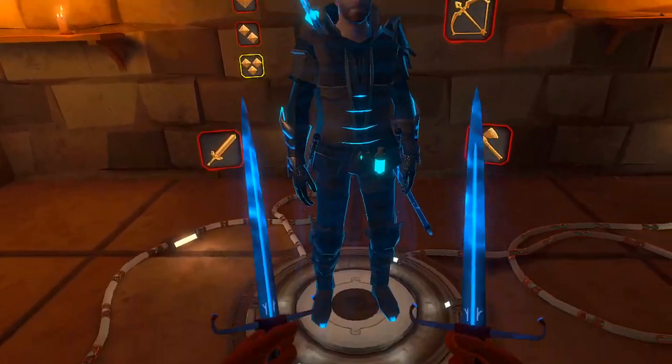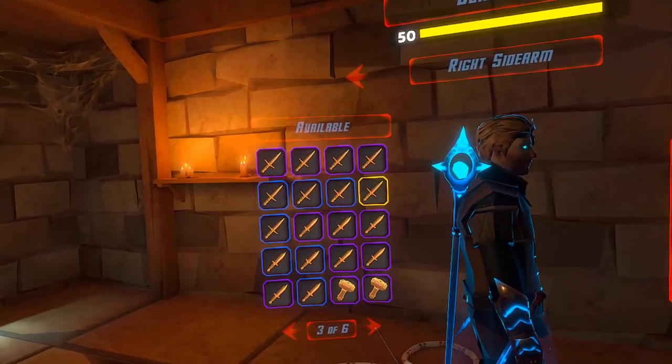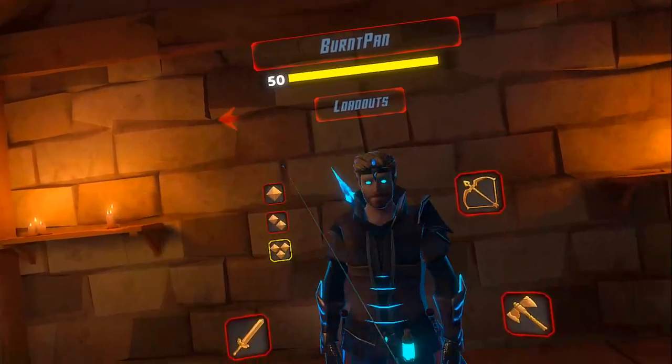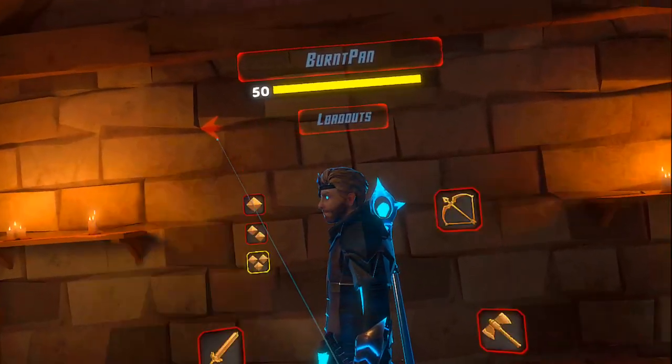I got these two daggers just in case if I need them. They're really cool though — they're both Ice and Poison, and they're rare, so they look cooler than the Legendaries in my opinion. But yeah, Ice and Poison, pretty cool stuff.